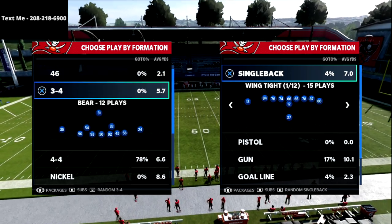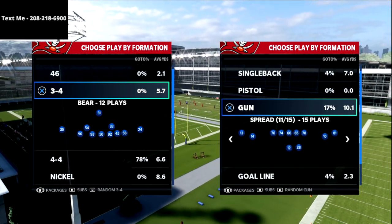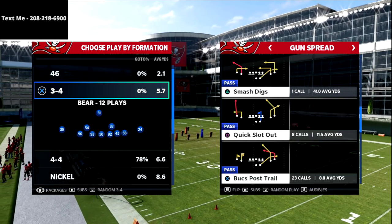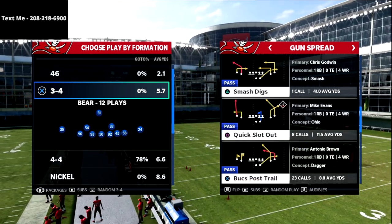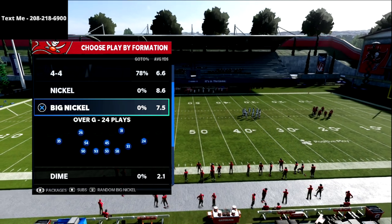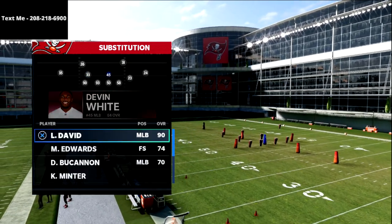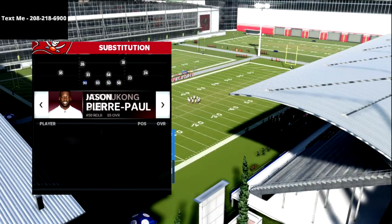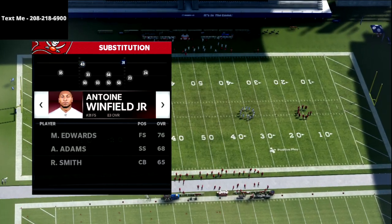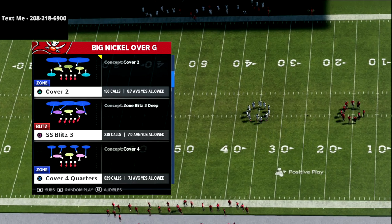What I wanted to talk about today is the Cover 2 zone. This is part of the Madden 22 training camp series to help you understand exactly what a Cover 2 style zone is, how it works, and how you can attack it with different route concepts. We're going to use Bucks Post Trail here out of the Big Nickel Over G, which I think is going to be the best defense in Madden 22.